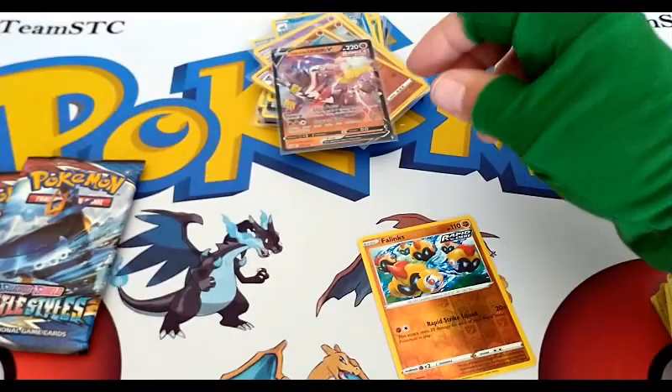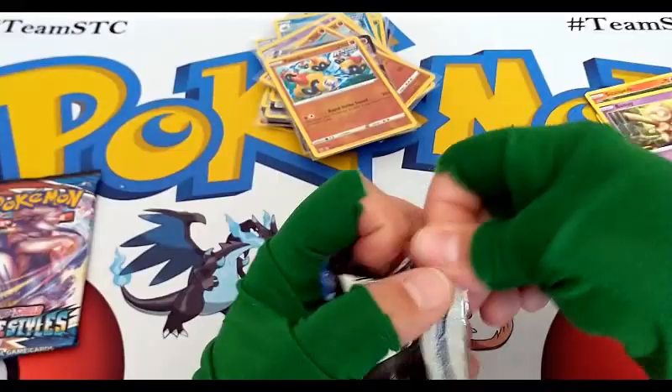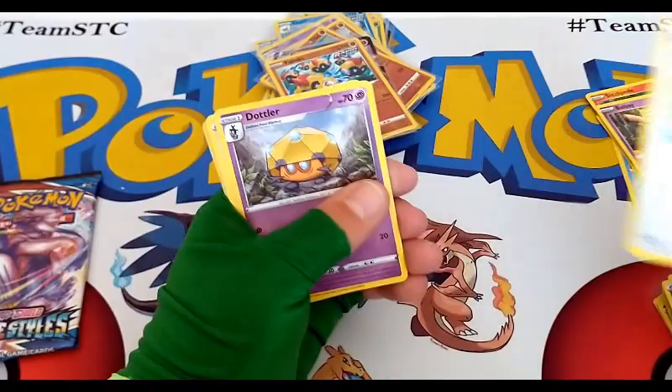A Single Strike and a Rapid Strike — second to last pack. Of course this pack wants to be difficult. For the front, Fighting Energy, Fan of Waves, Dottler.